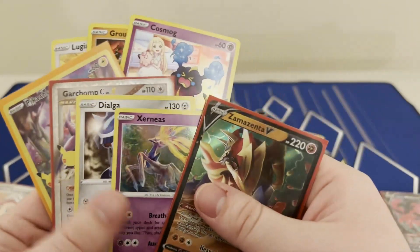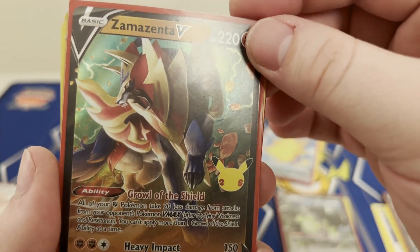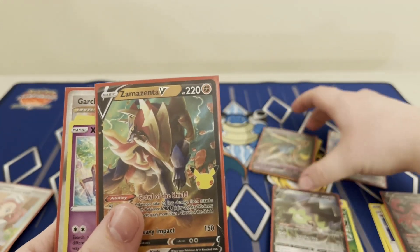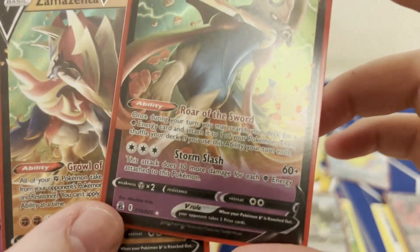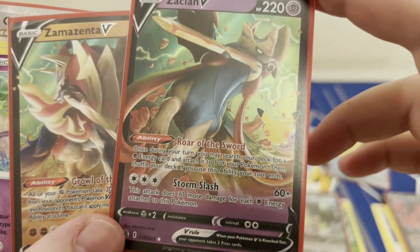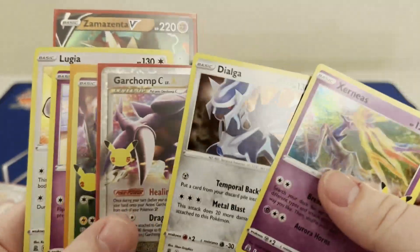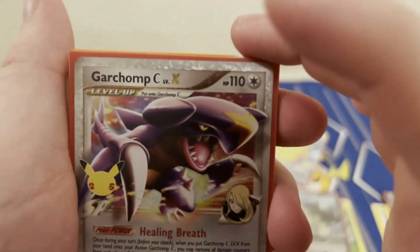Last two packs — another two Celebrations packs. This one was super interesting. We got the Zamazenta V — super sick, the ability lets you take 20 less damage from attacks from your opponent's Vmax Pokemon. V Maxes are rotated out but still super sick. The Zacian is also super sick — it goes with the Zamazenta, played in Guard of War. It lets you get energy early game and works as a great late game attacker, hitting tons of damage by attaching from the discard.